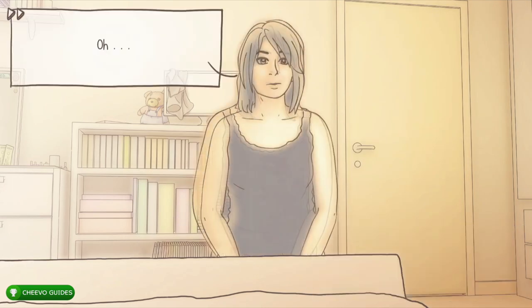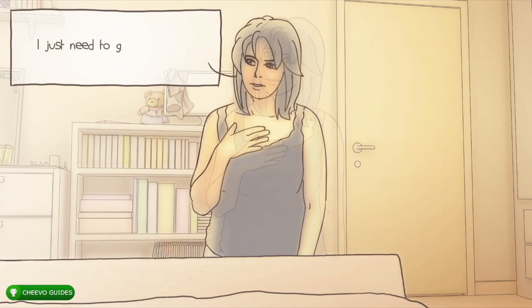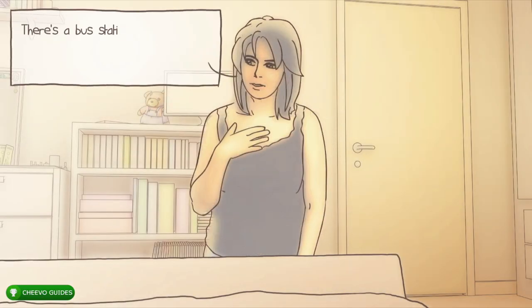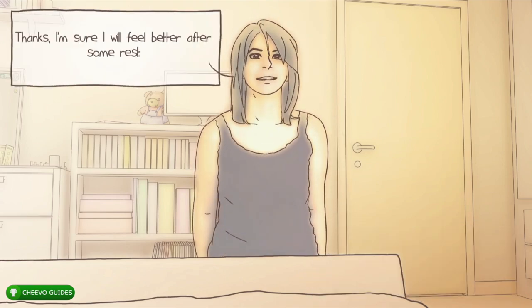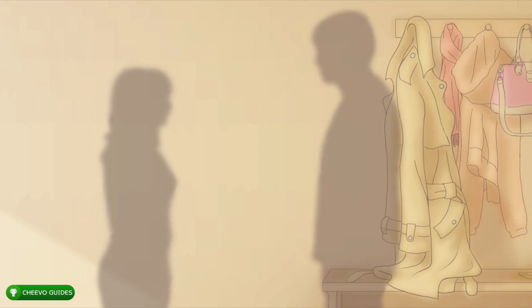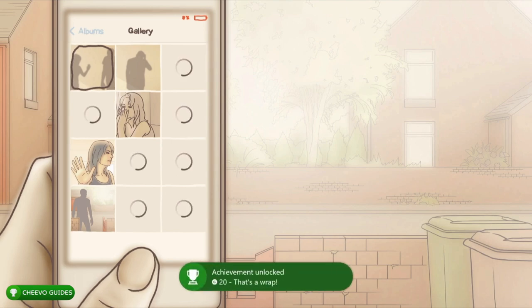Go to the right side and interact with the magazines on the nightstand. Go to the center and interact with the mirror. She walks in — press no. Next press 'my hobbies,' then 'help her,' then 'continue conversation.' She expresses she's not feeling well — press 'no problem.' That's our fifth ending — the 'That's a Wrap' achievement for 20 Gamerscore, for getting a mutual one night stand. We now have five of the 12 endings.